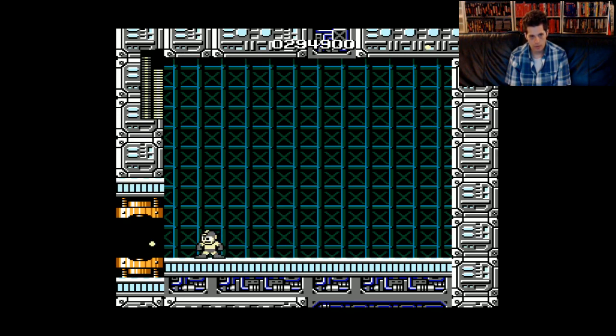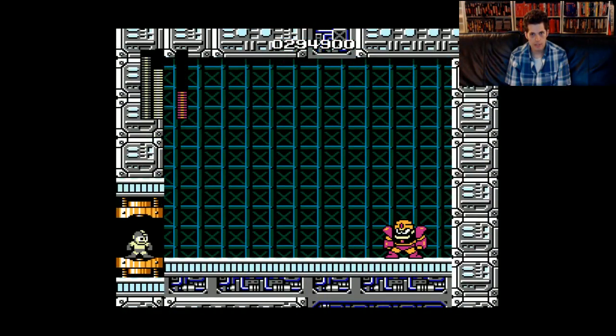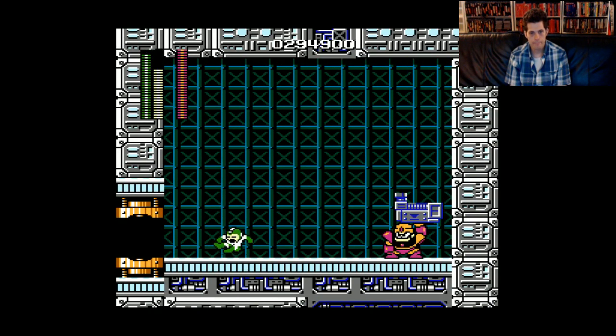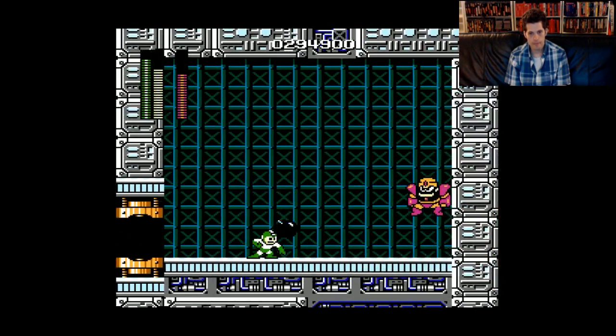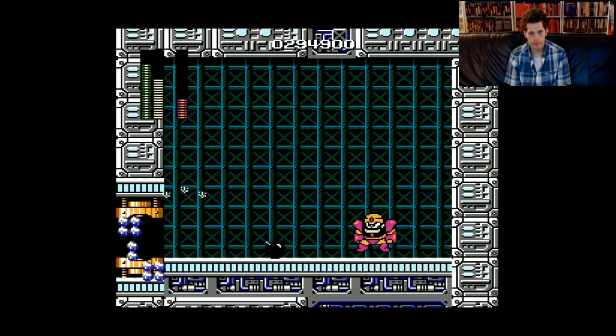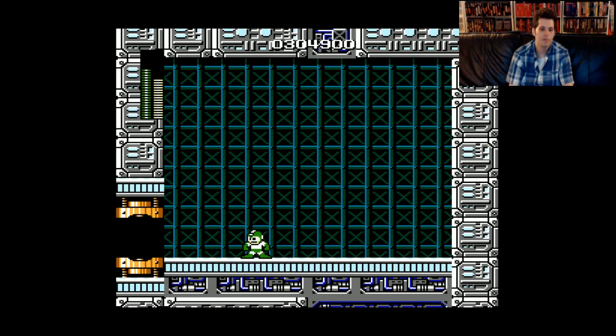That did better that time. Yeah, so I'll switch to electric — fire didn't do anything. I'll try it and hope... yeah, that was it. Boom. And who's gonna be next? This is Guts Man. Now Guts Man I know is Bomb. On Guts Man you can use Bomb and the pause trick. I always forget, I should probably use that more often.